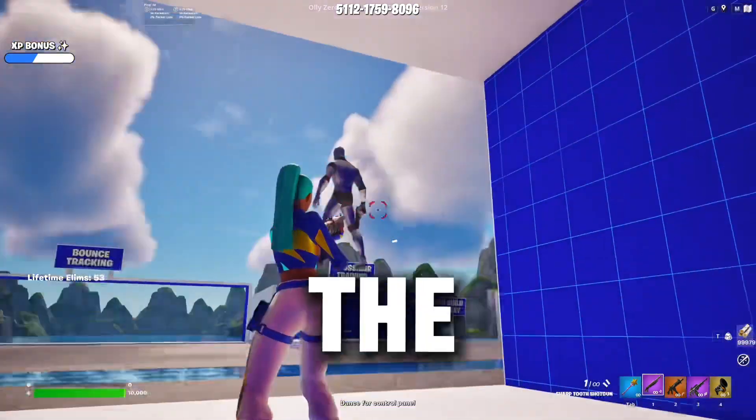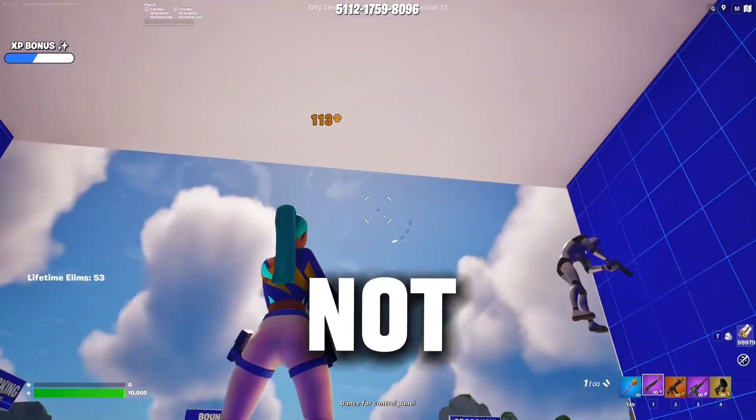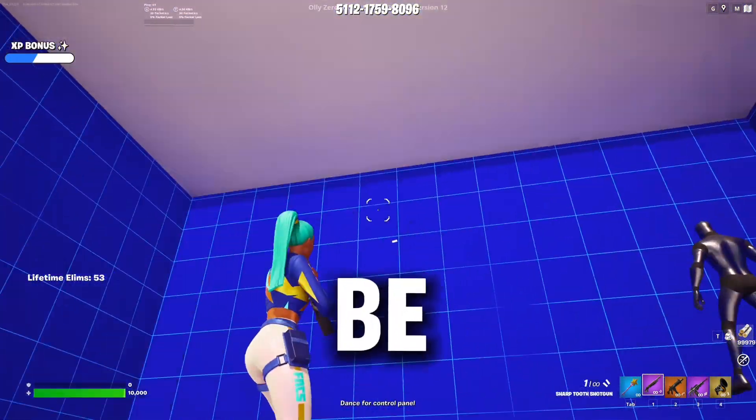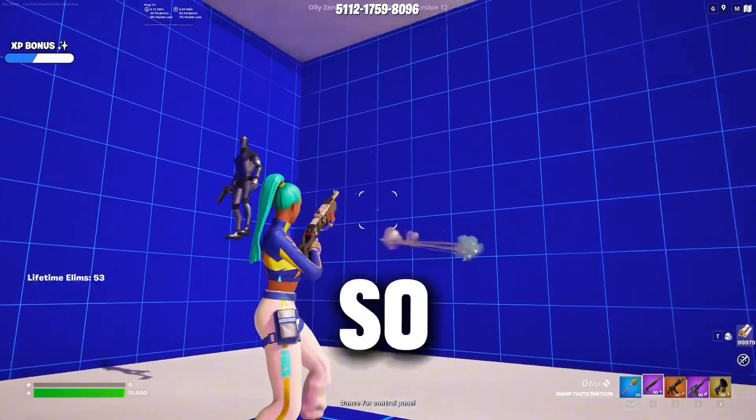The bad thing about keyboard and mouse is it does not have aim assist, so that will be pretty rough. But you can develop good mechanics, so there's that upside.